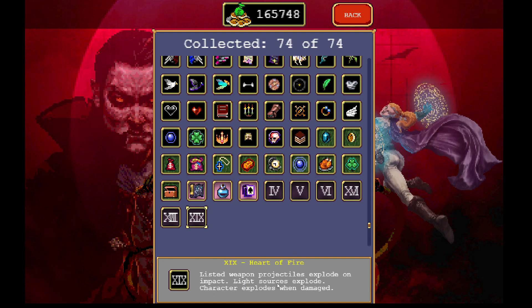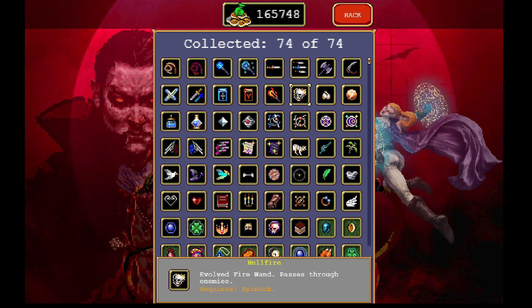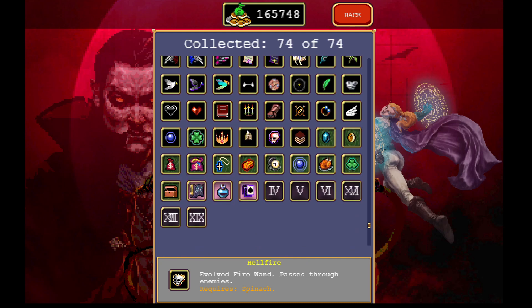The last card makes listed weapons explode on impact. Right now it works for the fire wand and hellfire - when using the fire wand it explodes in a small AOE on hit. Getting the Candelabrador expands the area and each fireball explodes individually. This did the most damage out of all weapons on my test run. With three cards collected, the fire wand became top damage, even outbeating the Pentagram in one run.